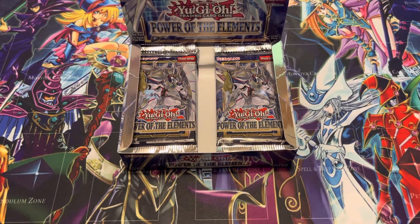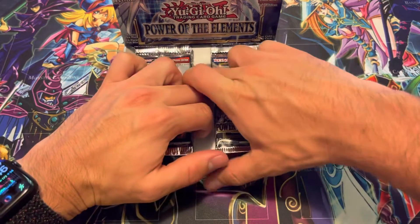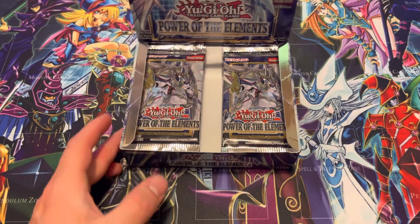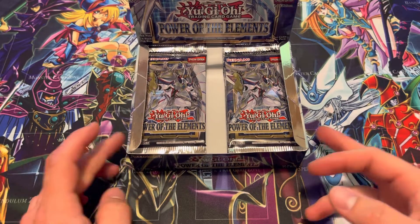Pack a day, day nine. We're slowing down in terms of notable pulls — it's hard when you pull two secret rares back to back. Check out the channel and the link above if you want to see a Sprite Blue pull, super rare, hard to get.